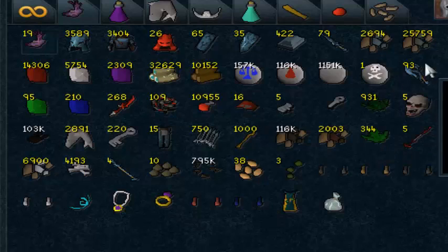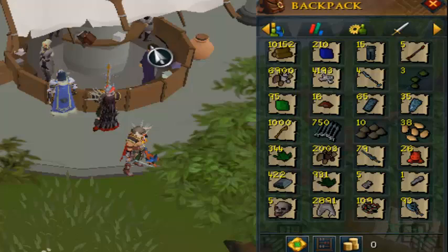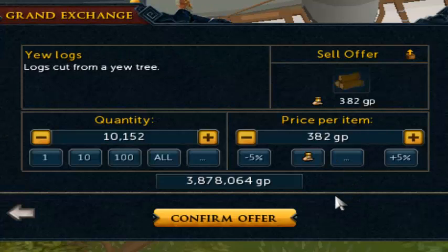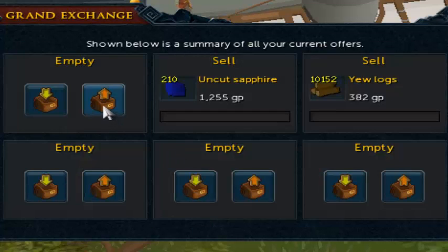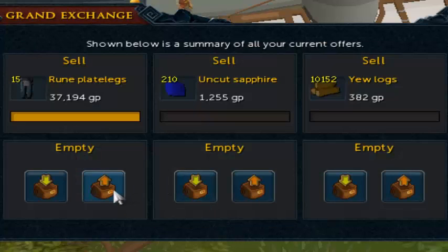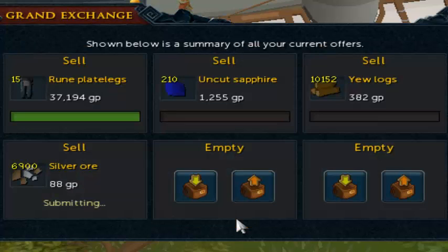Alright guys, so as you can see this is the first load we're gonna sell. Let's go ahead and put a few items in the Grand Exchange and sell them. It's gonna be kind of interesting to sell all these items — I've never really wanted to. I'm gonna wait for them to buy, so I'll give them a little rest time and I'll be back in a minute.